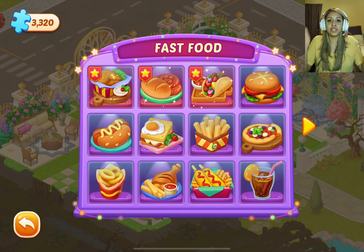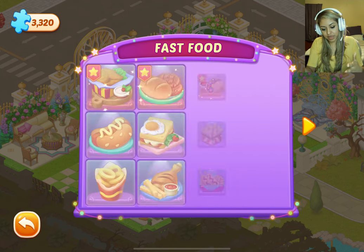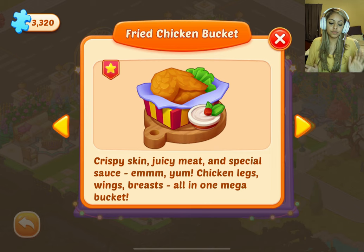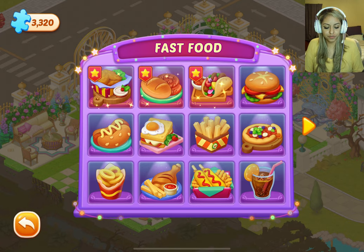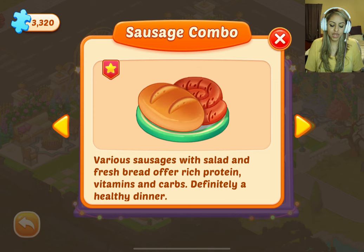These are all your figurines that you win, and whenever you get them all you do get special items up in the corner. So this is fast food: fried chicken bucket — crispy skin, juicy meat, and special sauce; chicken legs, wings, breasts, all in one mega bucket. Sausage combo — various sausages with salad and fresh bread offering rich protein, vitamins, and carbs. Definitely a healthy dinner. Deluxe taco — a traditional snack from Mexico, now very popular all over the USA.